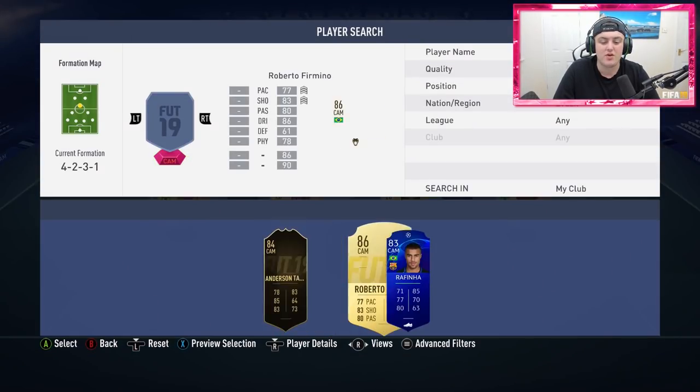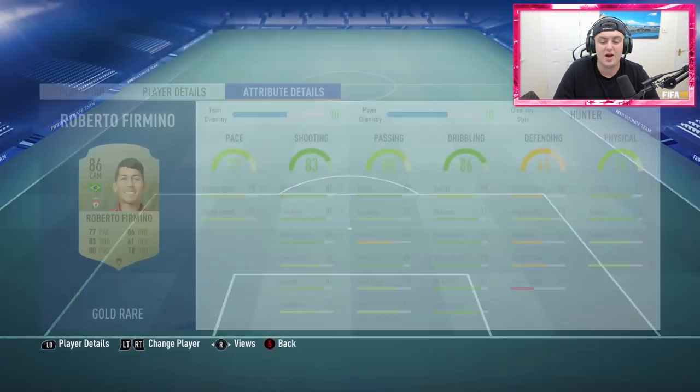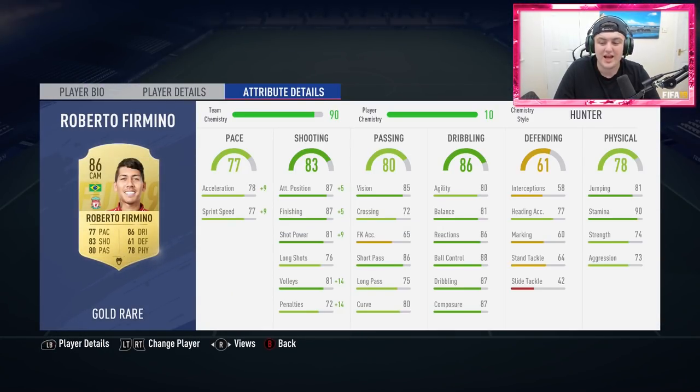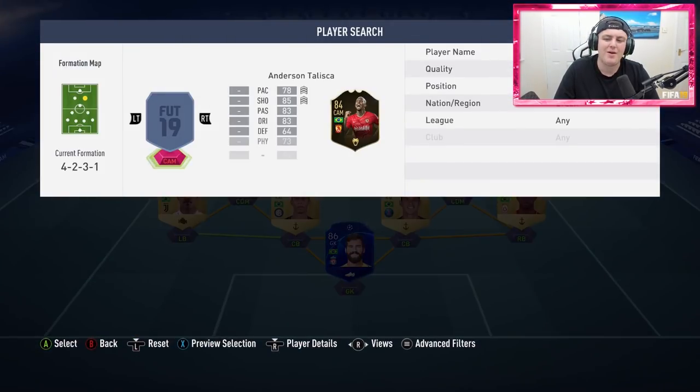In the central CAM spot we have Firmino — one of my favourite cards in this game. He's absolutely fantastic: 90 stamina, 81 jumping, 74 strength, 73 aggression, very good at shooting, passing, and dribbling stats, and very decent pace. I put a Hunter card on him to improve pace, so in-game he gets 87 acceleration and 86 sprint speed — genuinely noticeable. His finishing is immaculate, very good long shots, very good timed finesse shots as well. He partners absolutely fantastically with the right CAM.